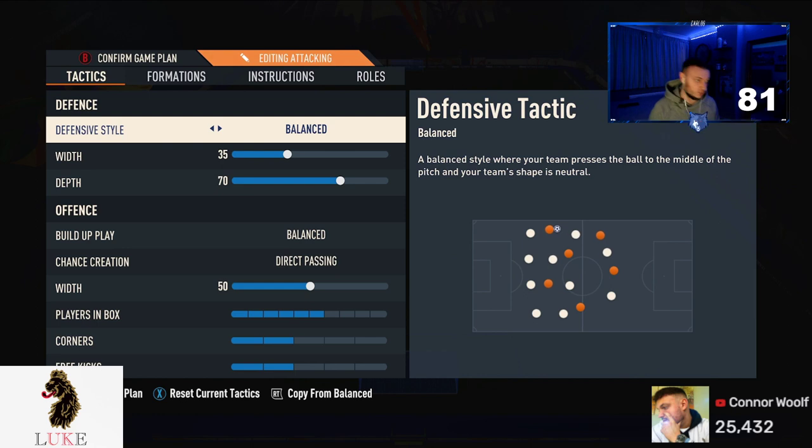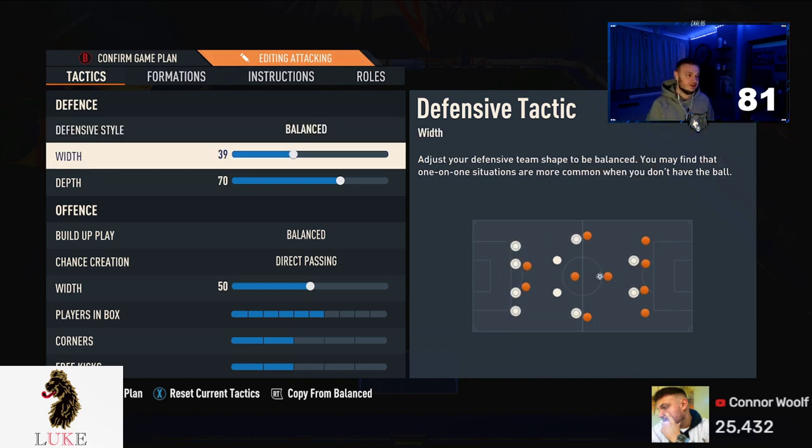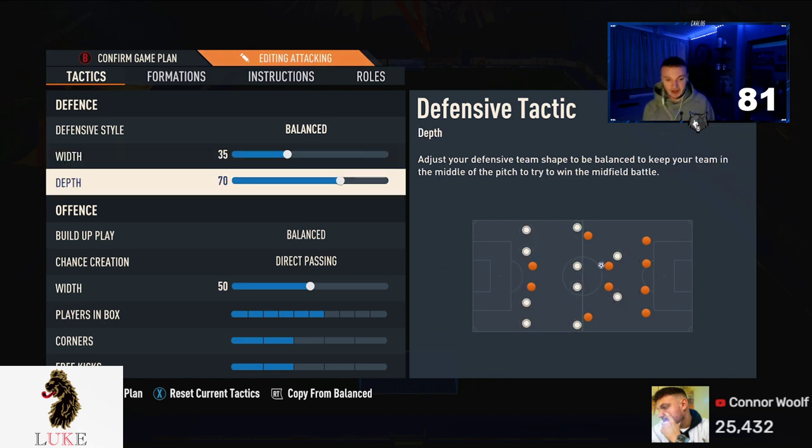The width is set to 35 — the default is 50 but I don't like that. 35 is the way to go right now. The more narrow your team is, the harder you are to break down, and the easier it is to play switches to certain positions. I'd recommend anywhere between 30 and 45. Start at 45 and lower it down — you will notice fewer goals conceded because it is simply harder to break you down.